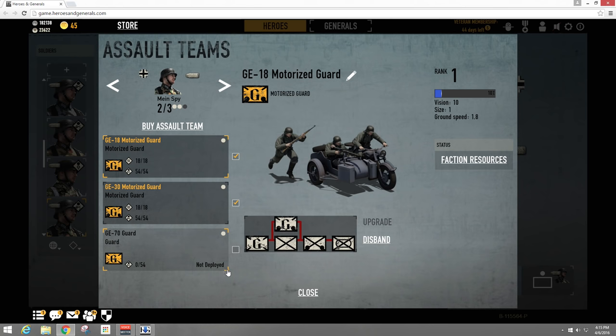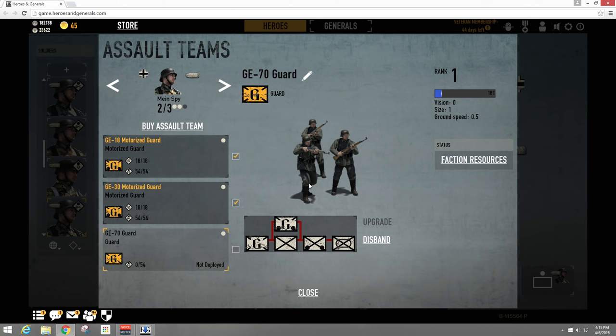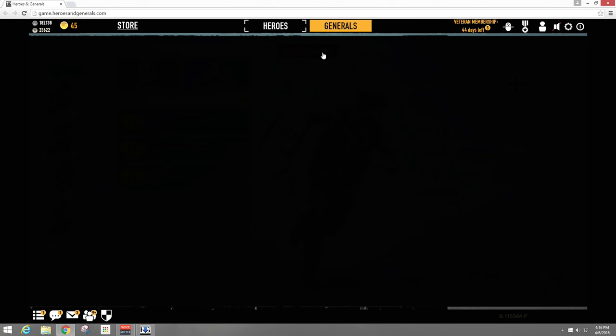This is your most basic AT — it's basically just a little three-man squad on foot. More than three people can use the squad; it's just how it's displayed. They move very slow on the map but they're also pretty quick to level up — just throw them into a few battles and they'll become motorized guards in no time. First, make sure they're equipped by hitting this little checkbox. It'll still say 'not deployed,' so next we're going to the general side of the map.